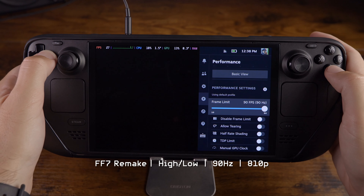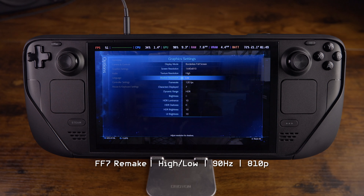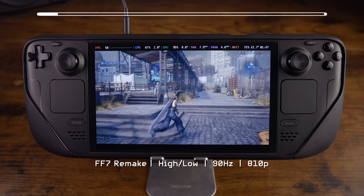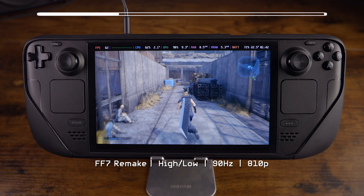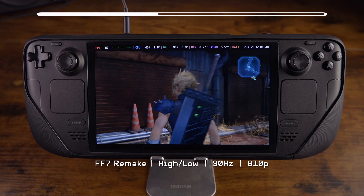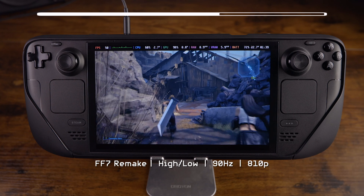I'm going to uncap the frame limiter now as we test out the low and high mixed settings. We're still set to high texture, 800p, but we're taking shadow resolution to low. It already seems like a huge benefit — just putting shadow resolution down to low while keeping textures at high, we're hanging out in the high 50s, even in an area with a bunch of NPCs. We're even getting high 60s. Textures are great and high quality — it's just the shadows are set lower, so it's not as intensive on the GPU.